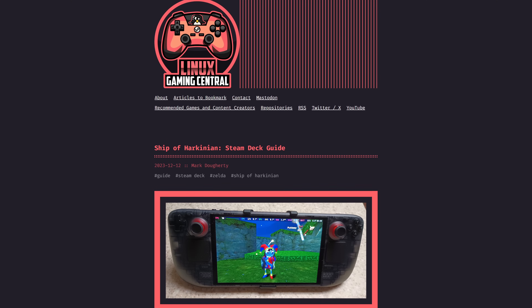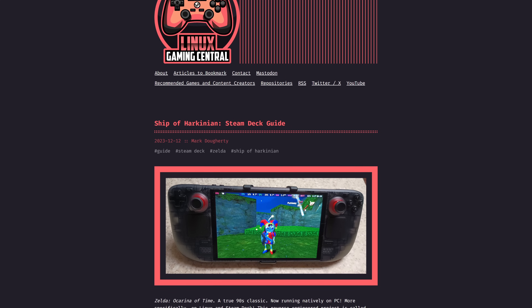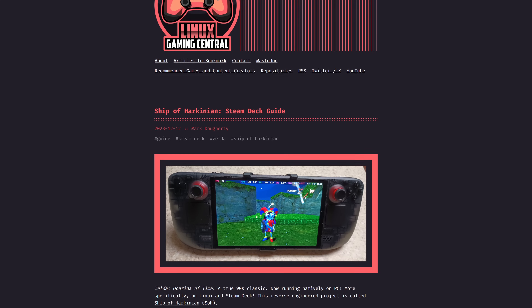And that's how you enjoy Ocarina of Time natively on your Steam Deck. Use the links below to find out more about this project. You can also check out Linux Gaming Central's write-up on this, which is a collab between him and I — go check that out if you want a more detailed overview of the mods, for example. Thank you so much for everybody watching this video — I really appreciate you being here, and I'll see you guys in the next one.